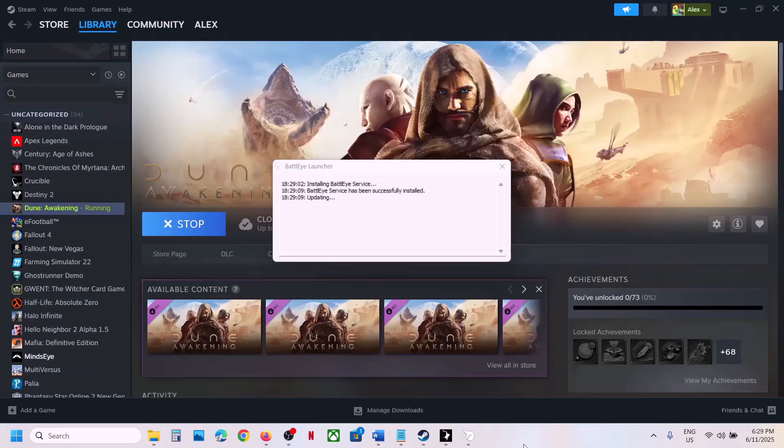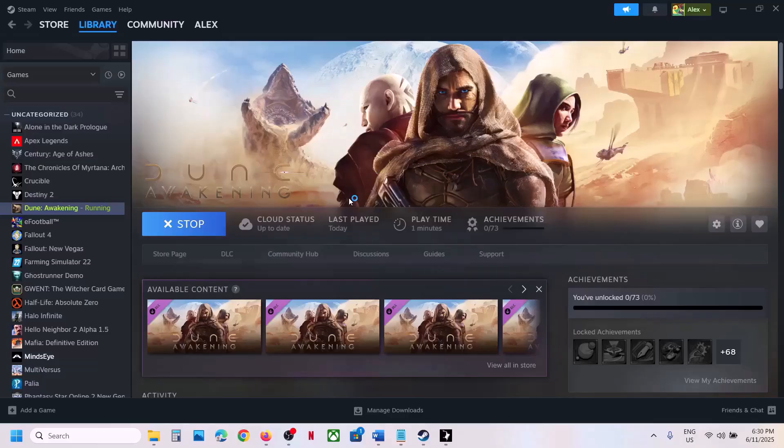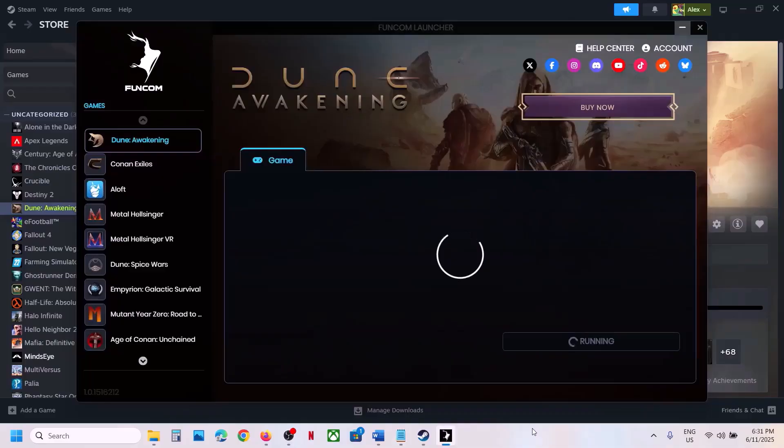While installing Battle.eye, if you receive any kind of error like 'fail to update or install Battle.eye', close the launcher and everything, then relaunch the game once again and check.